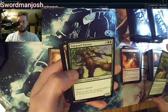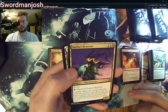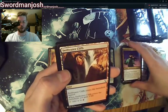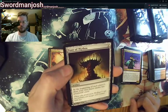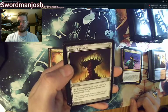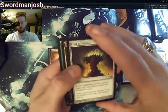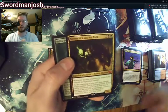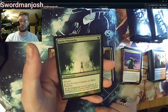Pierce the Sky, Wrangler, Cathari Remnant, Font of Mythos: at the beginning of each player's draw step, that player draws two additional cards. Mirren of Clan Nel Toth — this is a great Commander card. And a Helix Pinnacle too — I'm sure this has been going up in value because of Nyxbloom Ancient.